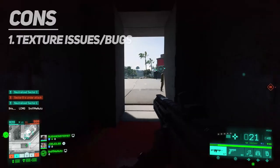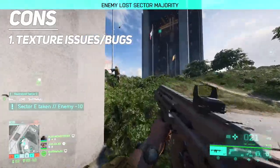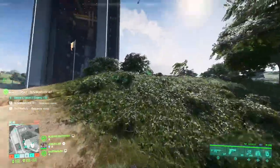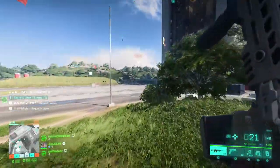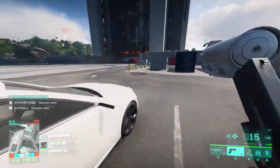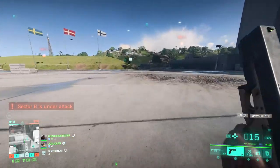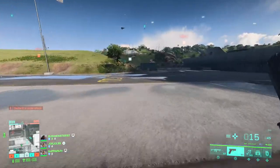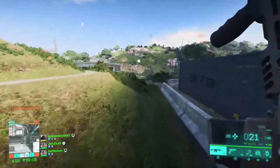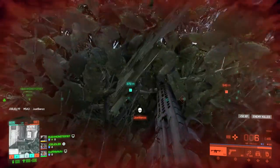First up on my cons list: texture glitches, frame drops, and flashing lights that almost looked like a nightclub. There was also a parachute glitch where enemy parachutes would show up for 30 to 45 seconds after landing, making it easy to track positions. Overall there were a lot of glitches. This is concerning knowing this is supposedly a two-month-old build — I'd like to see these fixed before launch so we don't go through another sloppy Battlefield launch.